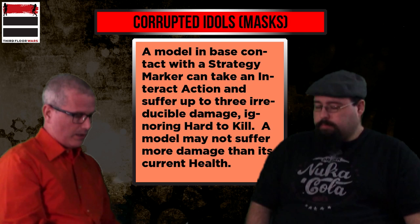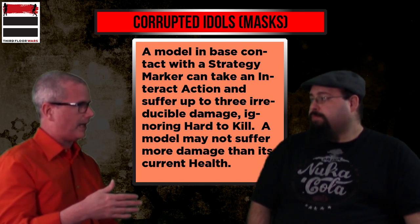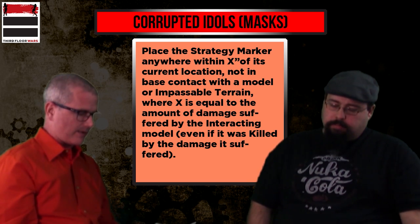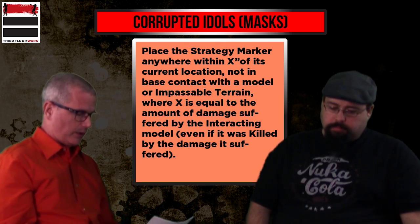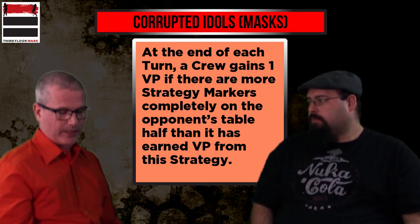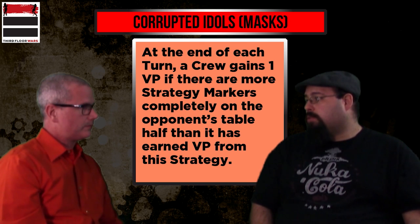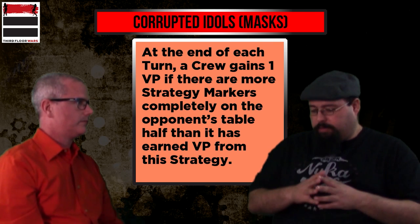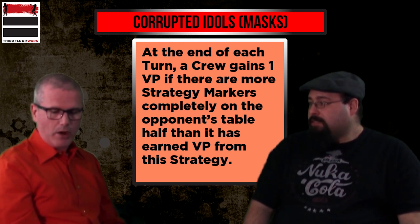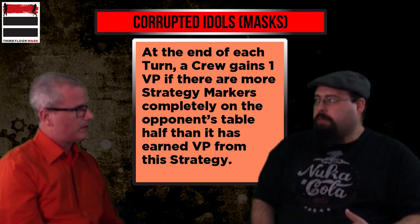A model in base contact with the strategy marker can take an interact action and suffer up to three irreducible damage, ignoring hard to kill — though a model may not suffer more damage than its current health. Place the strategy marker anywhere within X inches of its current location, not in base contact with a model or impassable terrain, where X equals the damage suffered. Even if the model was killed by that damage, it still moves the marker. At the end of each turn, the crew gains one victory point if it has more strategy markers completely on the opponent's half than it has scored VP from this strategy.